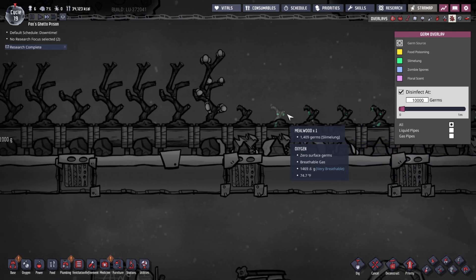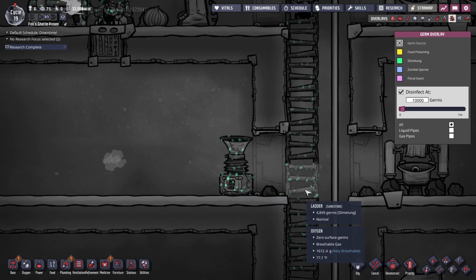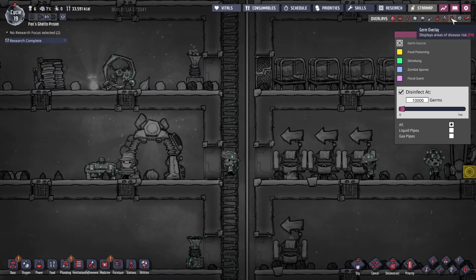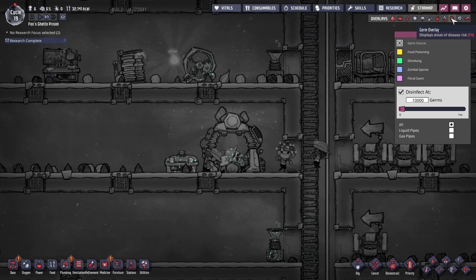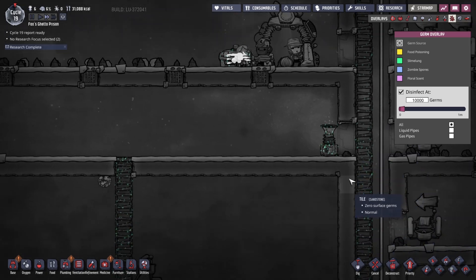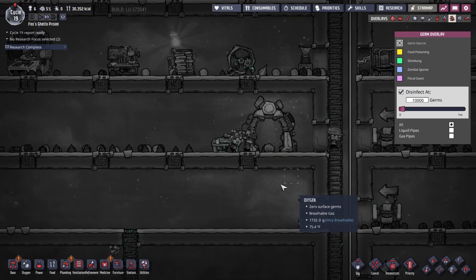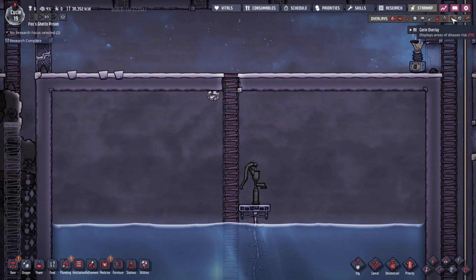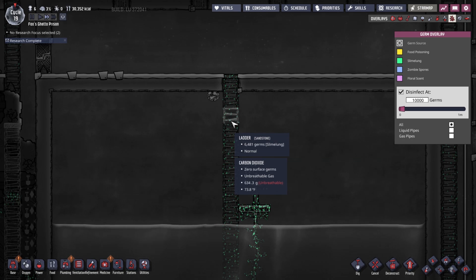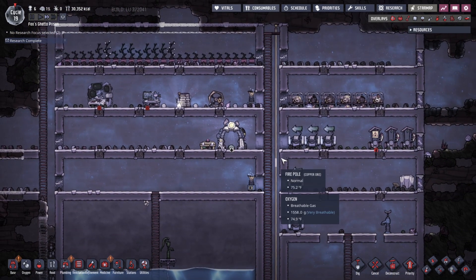The slime lung is interacting with anything that we touch — it's very hard to just completely get rid of slime lung. Eventually it will die off on its own. The slime lung is basically getting everywhere. Slime lung used to be a deadly condition where it would kill the duplicants if they weren't cured. Now it just makes them sick and inefficient for a while. The key to getting rid of slime lung permanently is to keep the area clean — make sure the area is not full of toxic or polluted oxygen. The germs are going down from 6,500. It'll take a few days but eventually they'll all die away.